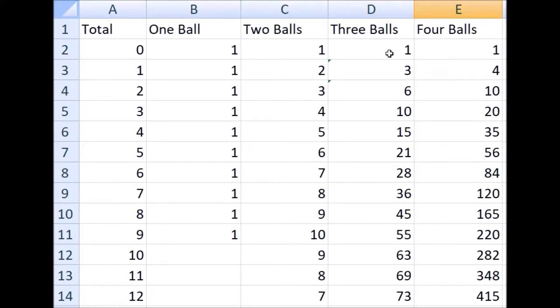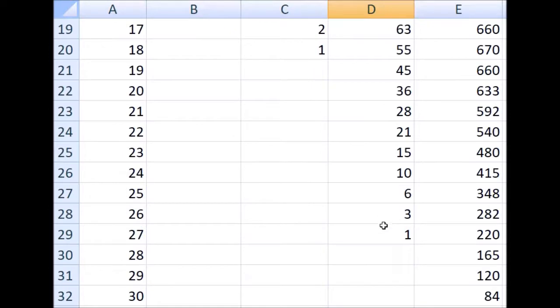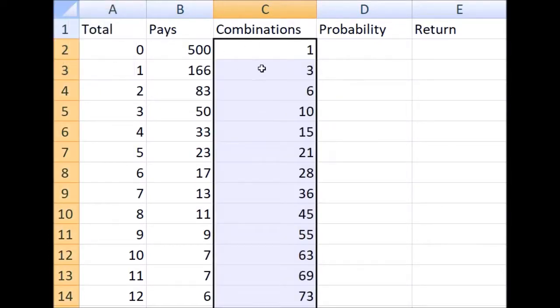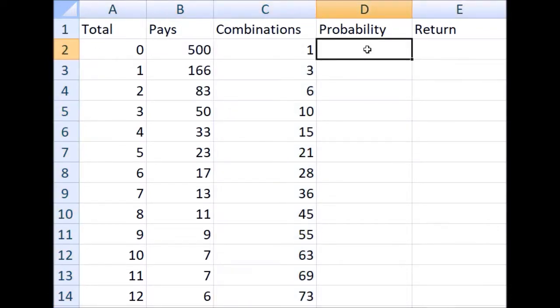So that was our heavy lifting — our combinations. Let's copy and paste these combinations for totals zero to 27 in the Pick 3 game over to this Pick 3 spreadsheet, which I already set up before the video started. For a bet on a total of zero, it pays 500 and there's one way it can happen. There are 1,000 possible combinations in the Pick 3 game — 10 times 10 times 10 is 1,000 — so the probability is simply 1 divided by 1,000. And we can do that for all our totals.